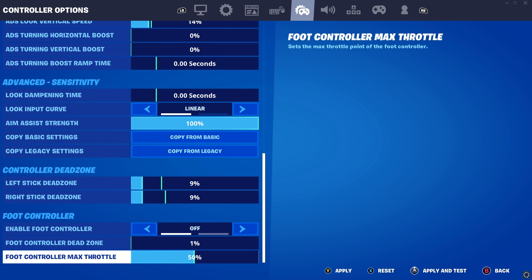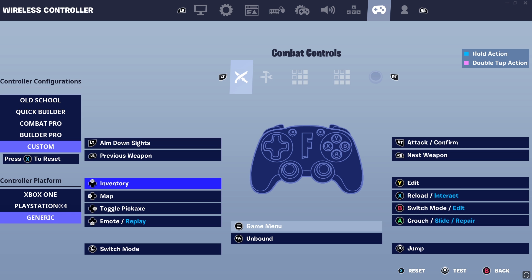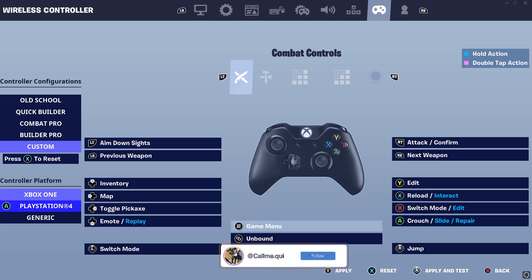One thing — every time I close Fortnite it resets — but I always have my controller platform set to Xbox One. I'm on a PlayStation 4 controller. If you're on console you can't do this, but PC players: this is the controller input you want. It has the least input delay. Generic is the second least. PlayStation 4 makes me feel delayed so I don't play on it — I always have it on Xbox One.